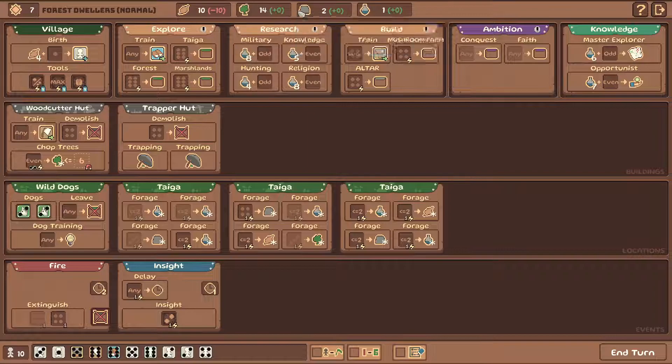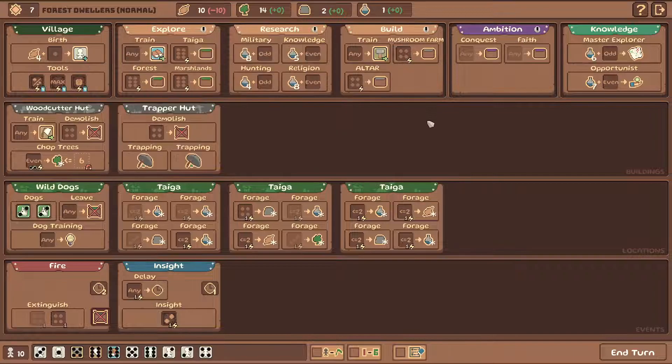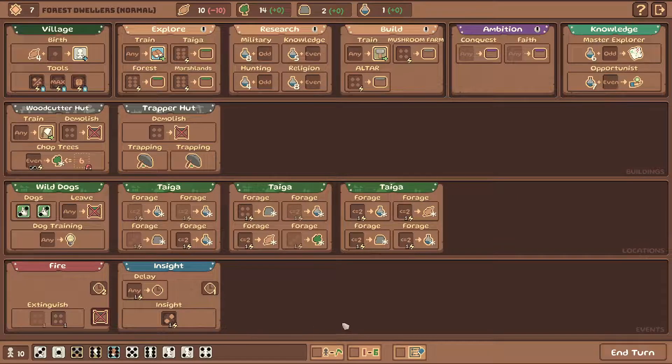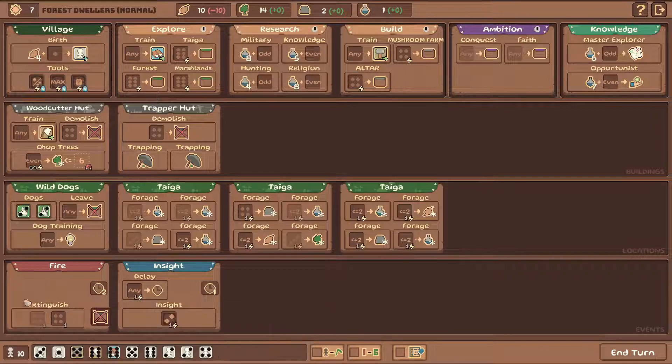Other than that, we have a lot of wood and we can use that in the mushroom farm. So this is our way out of the food problem. I'm gonna use one four here. My builder is a five, which is weird. We also need a four here to extinguish the fire - we can do it next turn.